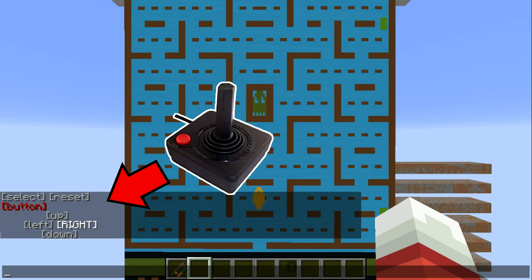I added an on-screen joystick. You simply click to toggle up, down, left, right, and the button.